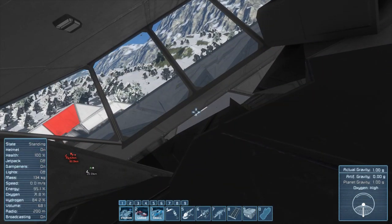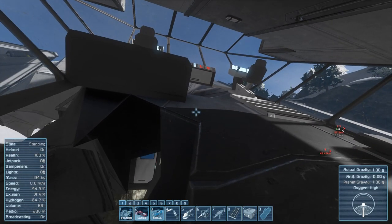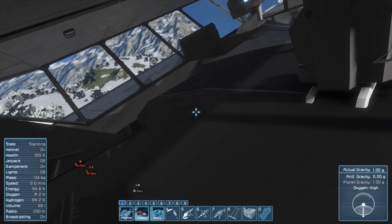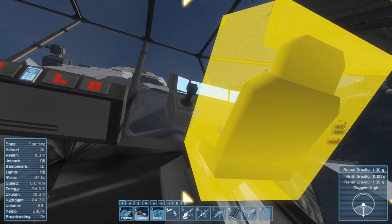Things have gone quite poorly for my spaceship here and we are some 20 kilometers away from our base over there, and we need to get back. Oh crap, that's a big hole. I think stage one is going to be to assess the damage — just quite how poorly this ship is.